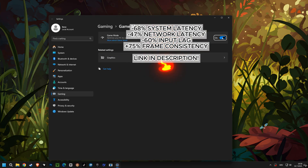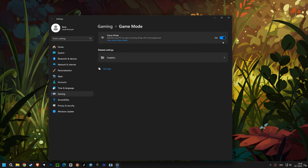Lastly, let's look at Game Mode. Go to your Windows settings and search for Game Mode. Make sure Game Mode is turned on. This feature optimizes your PC for play by automatically turning off background processes, which helps dedicate more resources to your game.